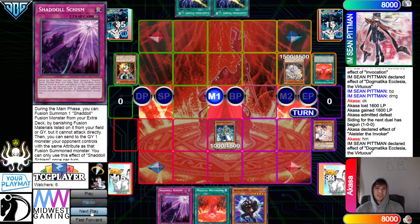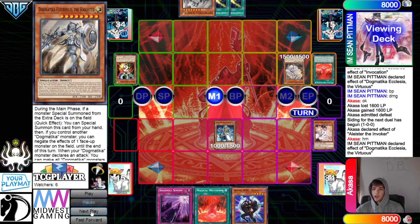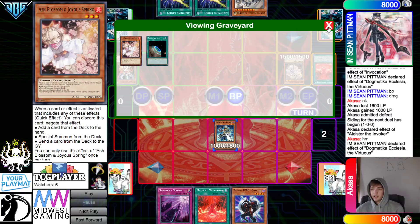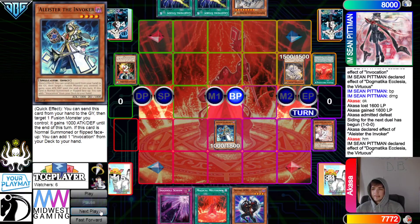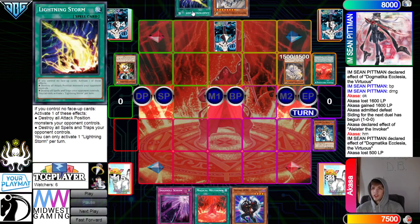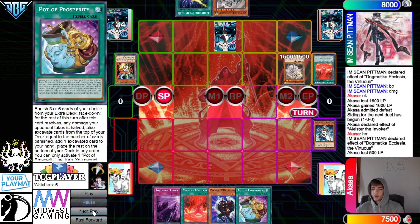Summon Ecclesia — Ecclesia effect searches Knight. Battle Phase, attack. Both their Lightning Storms are just unusable. They draw Prosperity — it's a good draw.